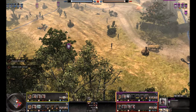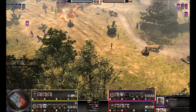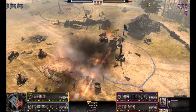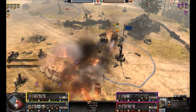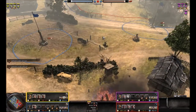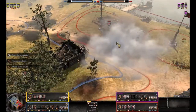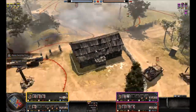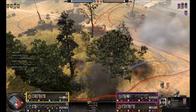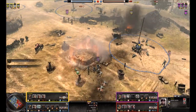They take out my MG and my newly upgraded vet-one squad with a flamer. My AT is now in place. I lose this whole squad — upgraded with Piats — because I was too busy focusing on what's going on over here. This squad dies: vet one, upgraded with a Piat. He gave me a click warning but I just missed it. I was really angry about that.